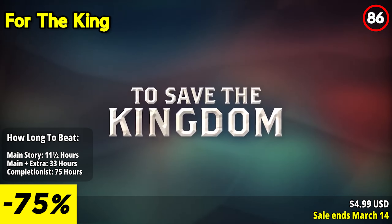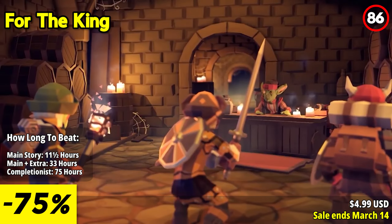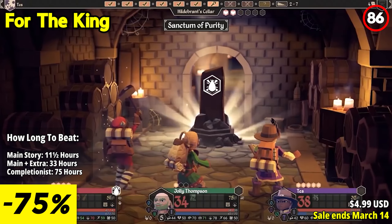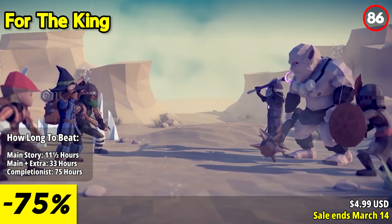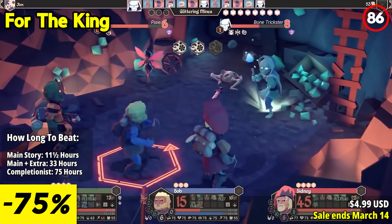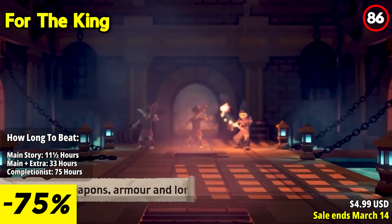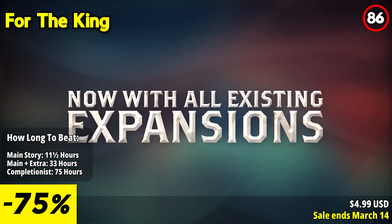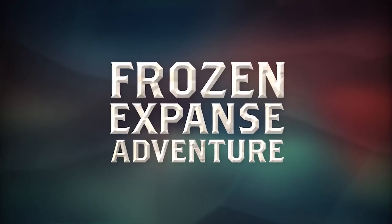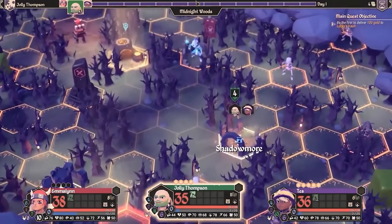For the King is a thrilling and strategic turn-based RPG that combines exploration, combat, and cooperative gameplay. This game stands out with its challenging quests, dynamic encounters, and immersive tabletop-inspired mechanics. For the King features a dynamic and unpredictable world — random encounters, procedurally generated maps, and challenging dungeons ensure that each playthrough feels fresh and unpredictable. The game's tabletop-inspired mechanics, such as dice rolls for combat and skill checks, add an engaging and immersive element to the gameplay.